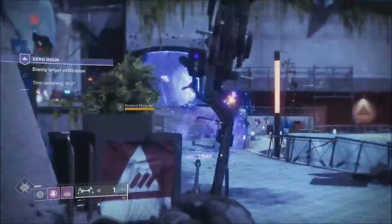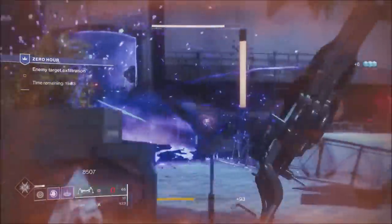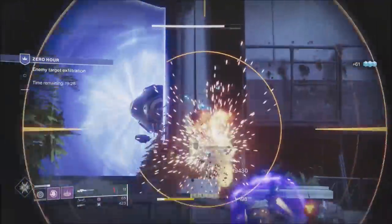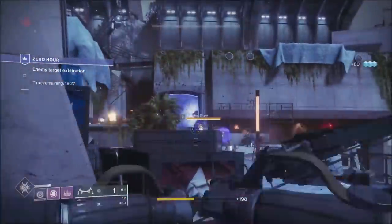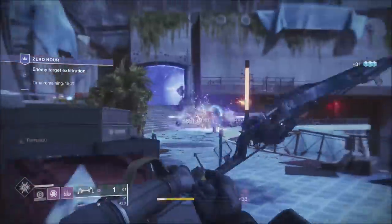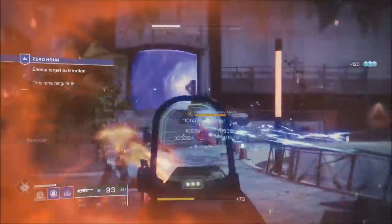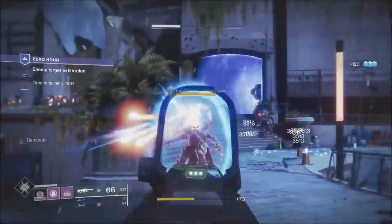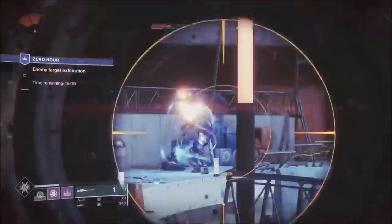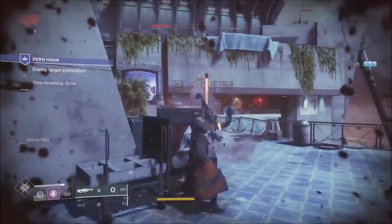In the first two rooms, the most troublesome adds that need to be taken out first will be Arc Shielded, so I wanted an Arc Heavy. These Captains — once you start firing, they kind of relentlessly pursue you. The 21% Delirium is good for a couple of reasons. The first reason is when you run over ammunition, you reload and it doubles the ammunition.